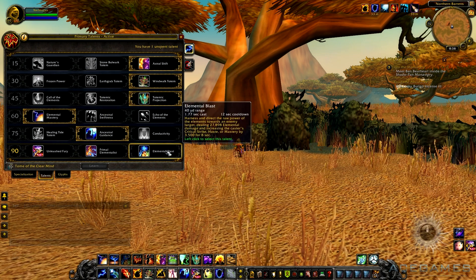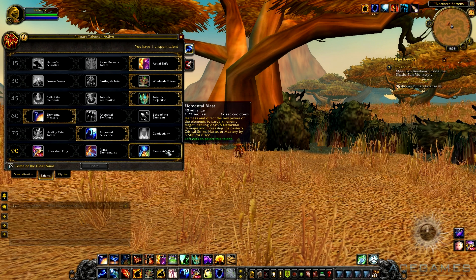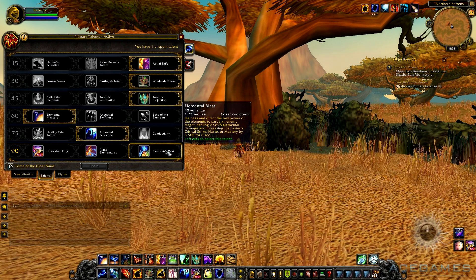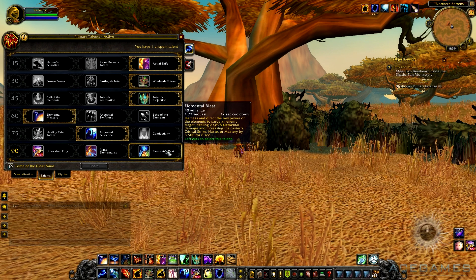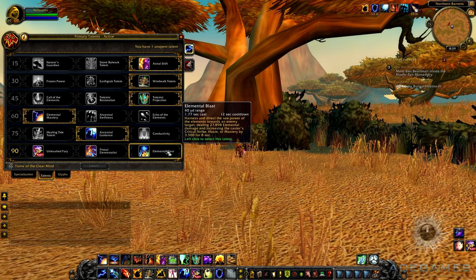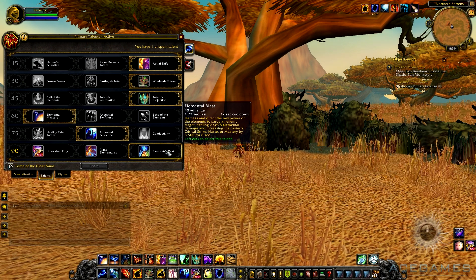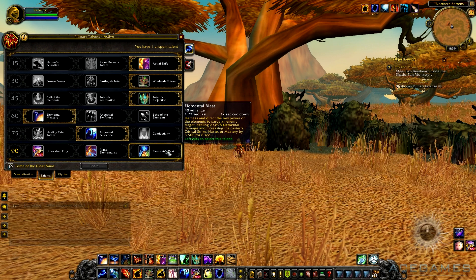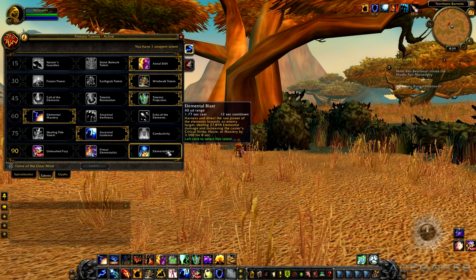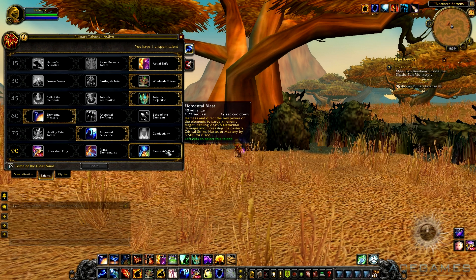First off, Elemental Blast. Harness and direct the raw power of the elemental towards an enemy target dealing 27,898 elemental damage and increasing the caster's critical strike and mastery by 3,500 for 8 seconds. This talent is such an easy choice because you use a spell and you get a buff. It's a cooldown the Shaman can use over 12 seconds to get 3,500 in a useful stat for 8 seconds, which means I could see a lot of Shamans in all 3 specs use this because it's such a simple spell to work with.